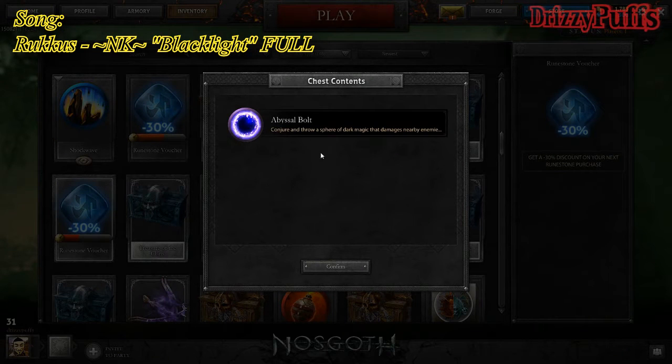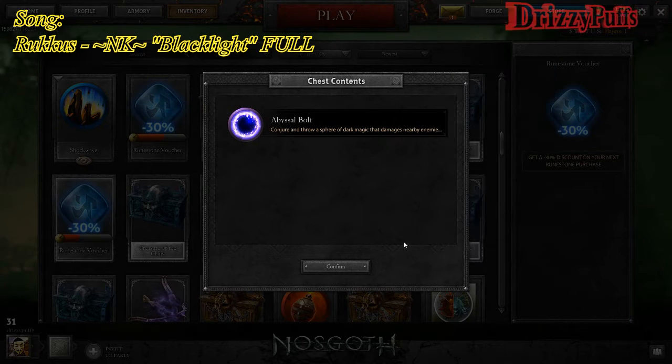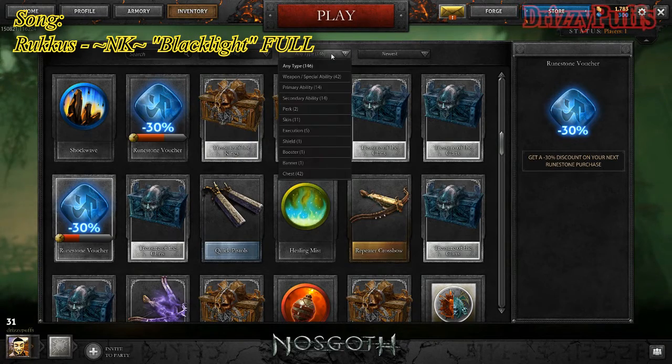Oh hey! It went right to the rune voucher, which I've got many of. But we got an abysmal bolt — minus 10% wall climb and minus 10% region speed and region delay. What is that supposed to mean? Five dodge, five dodge cooldown. What? And then five max. This is lame. Nobody likes that stuff.